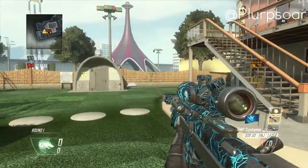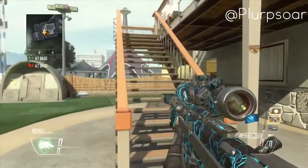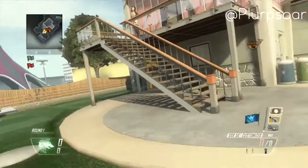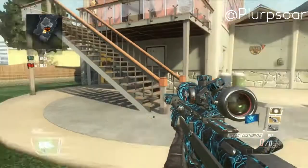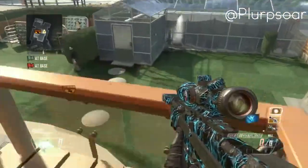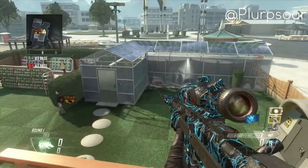Right there — see how it says zero out of zero in my DSR. You can do a lot with this. You can knife, but you cannot shock charge cancel, equipment cancel, or anything like that, or it will take away the effect.